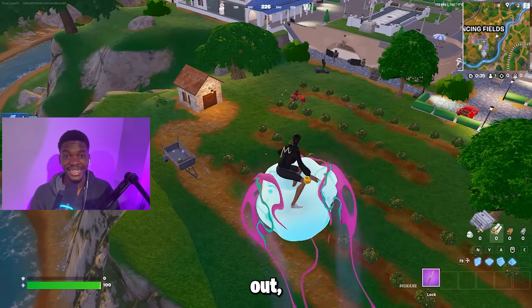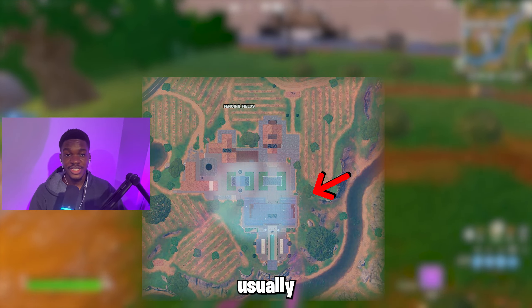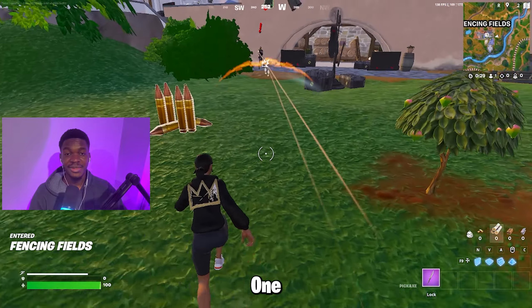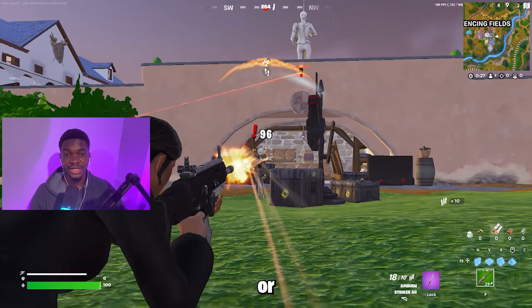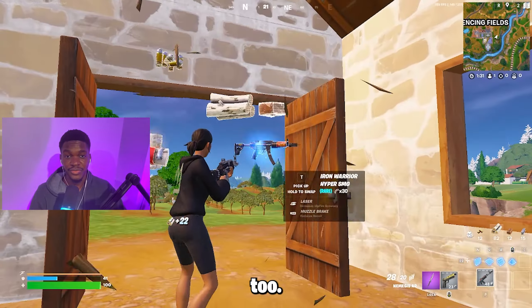When it comes to places where you should be landing, you got three options. For option number one, there's the right side of the fields where there's usually floor loot that you can pick up to eliminate one of the grunts here that usually holds a shotgun or an AR. Then you head over to the shed that holds five barrels, and most of the time there's a chest spawn on the roof too.